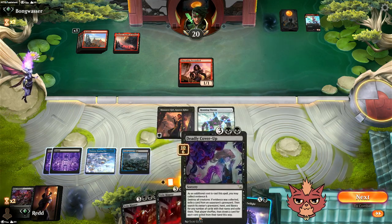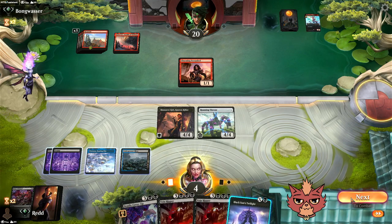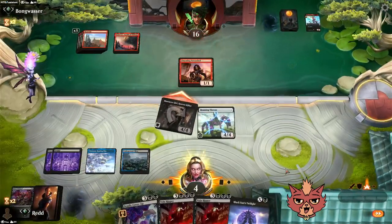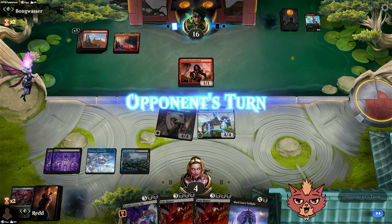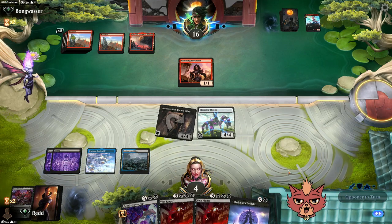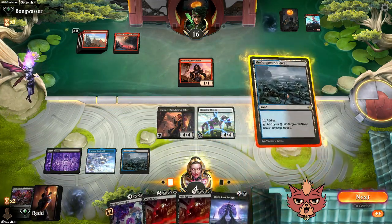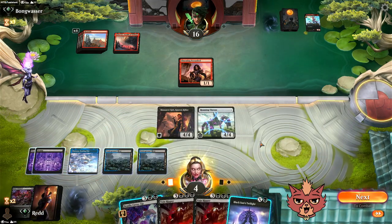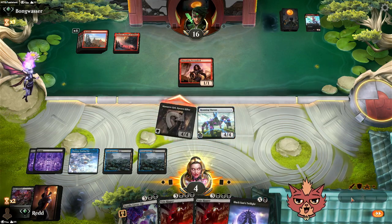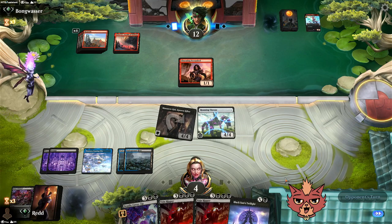Black Sun's Twilight — I guess we just keep that open. The six mana — now we've got to start swinging. Let's give it a shot. Opponent is getting really bad draws too. We want to see more mana, they don't want to see that seventh land. Fifth mana — Deadly Cover-Up is available but not something we want right now. Massacre Girl swings for four.